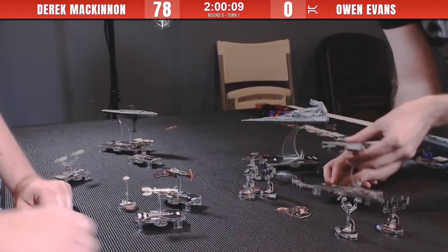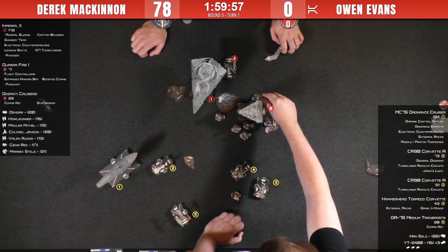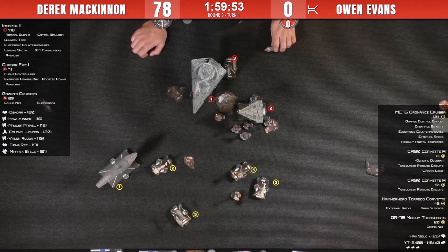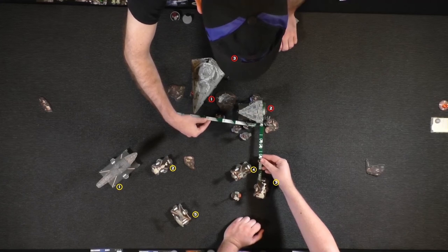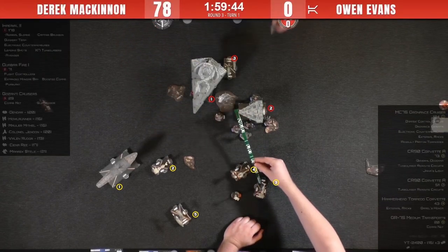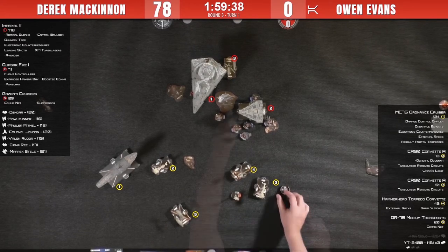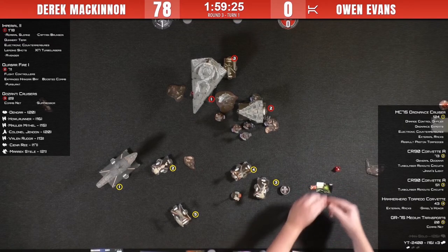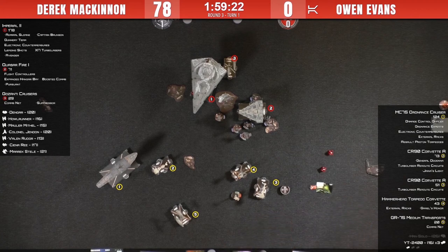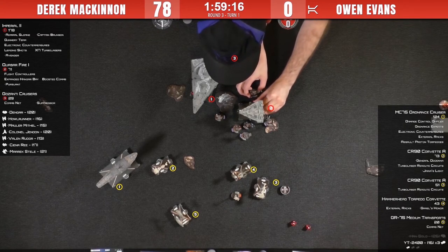Derek has killed two YT-2400s. It's still possible that Owen can take down the Quasar with the two corvettes, but now the Sloan squadrons have nothing stopping them from going after the corvettes and the MC75. Corvette number three — the flagship with Dodonna — takes a shot at the Quasar. An accuracy and a blank, but he TRCs that to two hits, locks down the brace, and the redirect moves damage to the far side — no shields on the far side of the Quasar now.